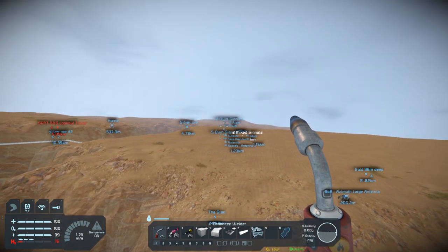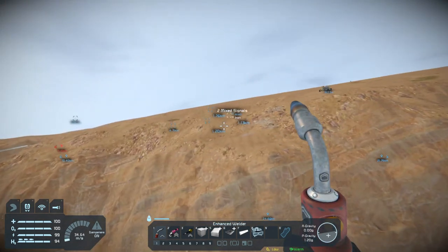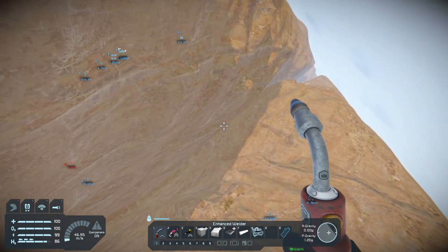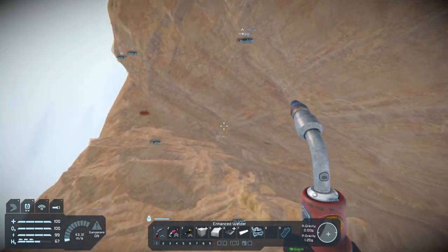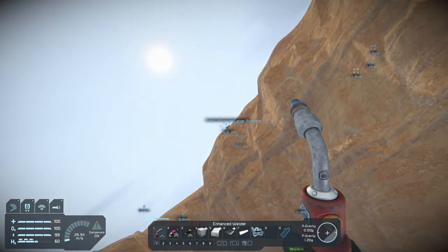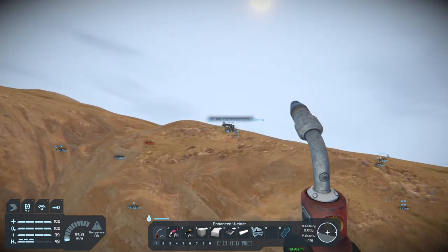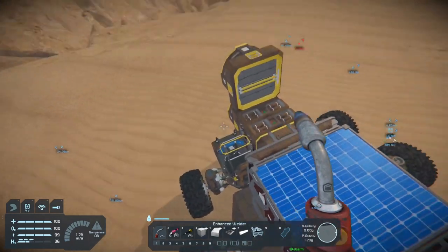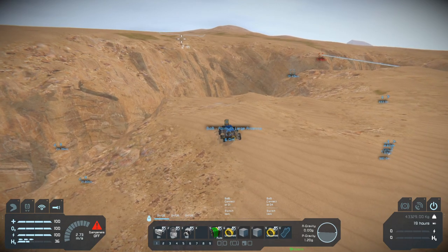That would be one heck of a tunnel — it would be almost two kilometers. Scarab is 1.23 away, so about a kilometer and a half to come this way. I'm going to look at doing it. I'm going to have to do some surveying. That's a lot of digging, but I think it would be kind of cool looking. So let's go ahead and head on back.